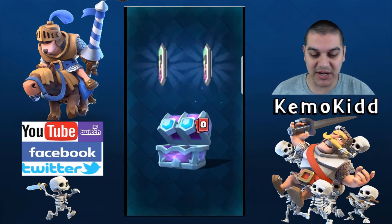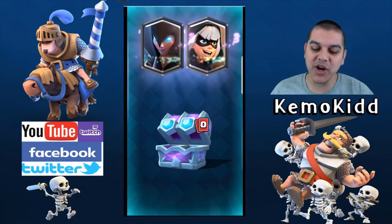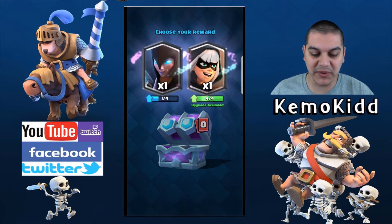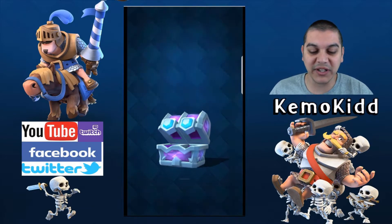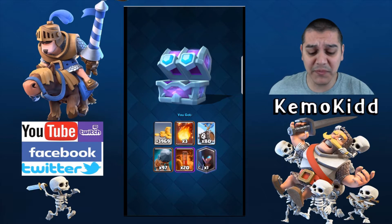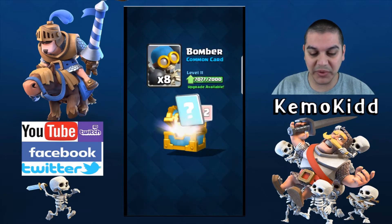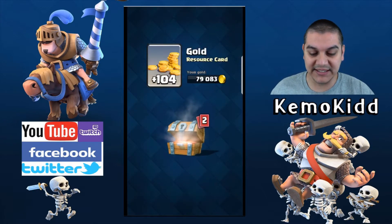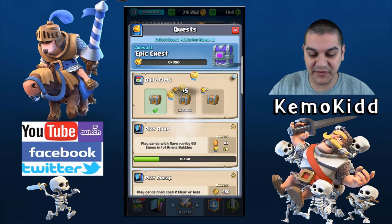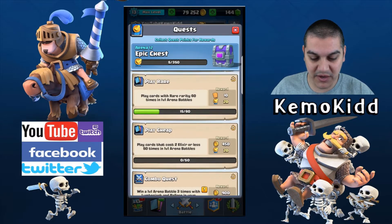I'll go Poison because I actually use it in the deck I'll run right now. Not unlocking a new one, but I'll definitely go Night Witch — that's halfway to level three. And four giants — love it! Let's see what we got here. Furnace, I'll take that.